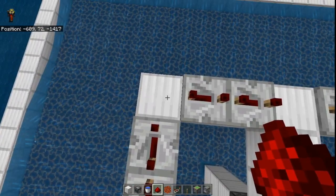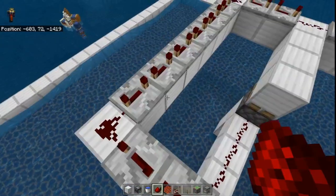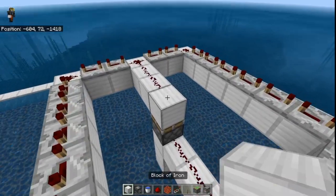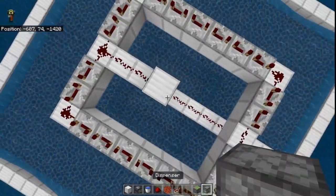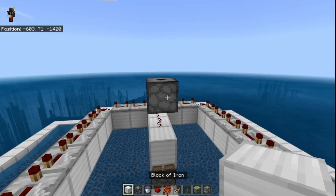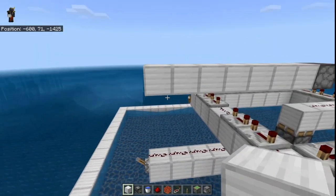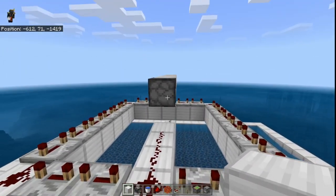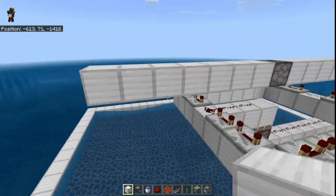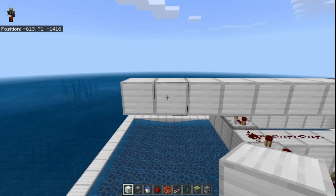After you are done with that, place one redstone dust over here, one over here, one over here, one here, here, and here, and then two right over here just like that. Once you are done with that, place a temporary block and then a dispenser facing upward, remove the temporary block, and then place seven blocks on one side and seven more blocks on the opposite side. Afterwards, make a diamond shape just how I'm going to be showing you right now.